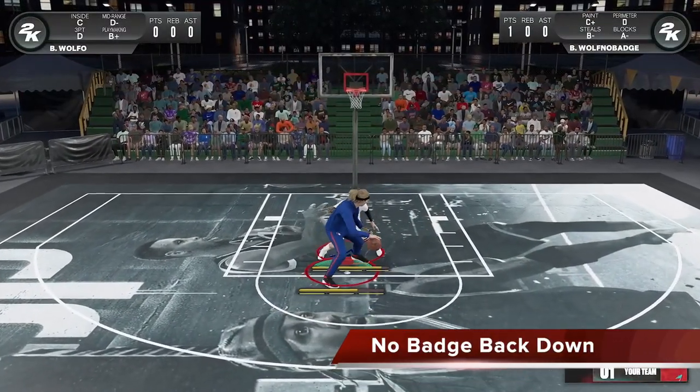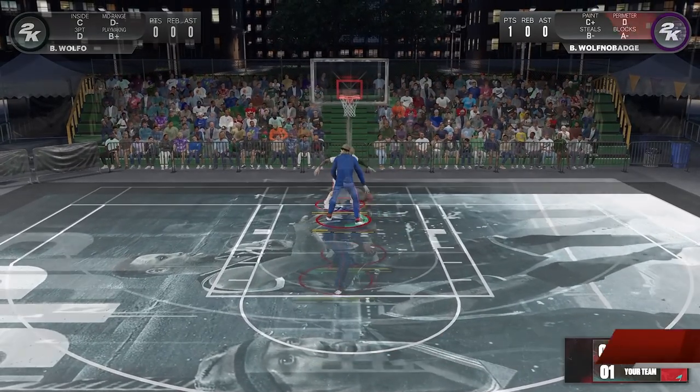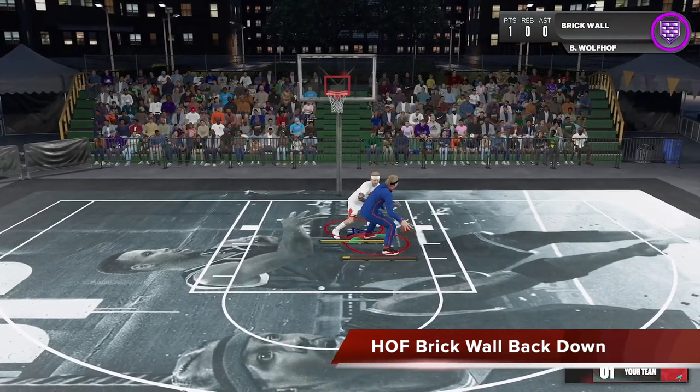In regards to back down, here in this clip you can see the defender has no badge being backed down, and he can be backed in pretty quickly. Now here the defender has Hall of Fame brick wall, and you can see it's much more difficult to back him into the paint.